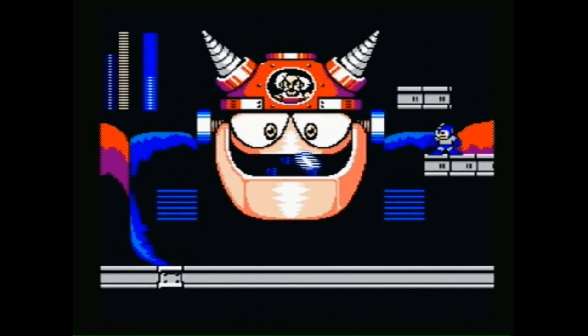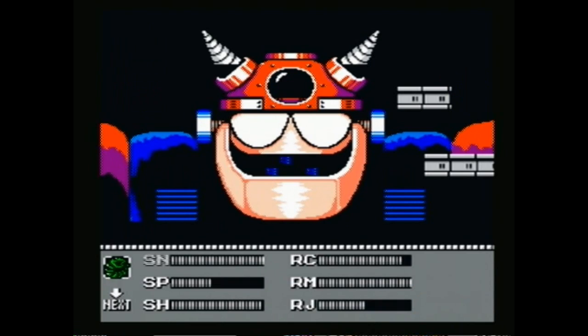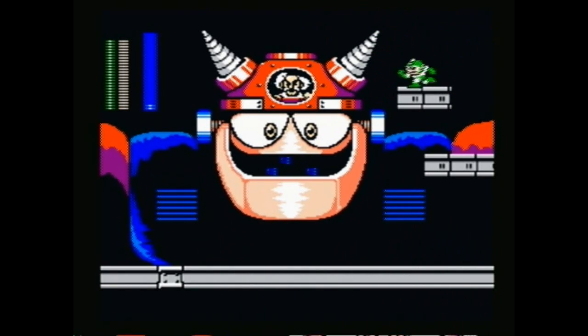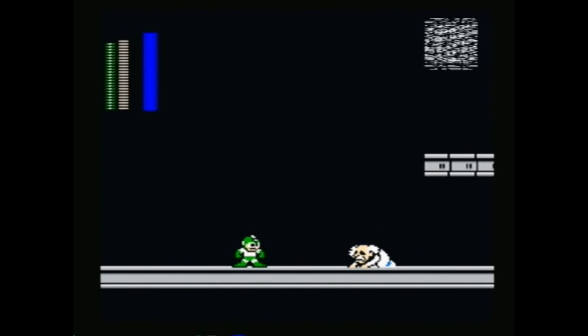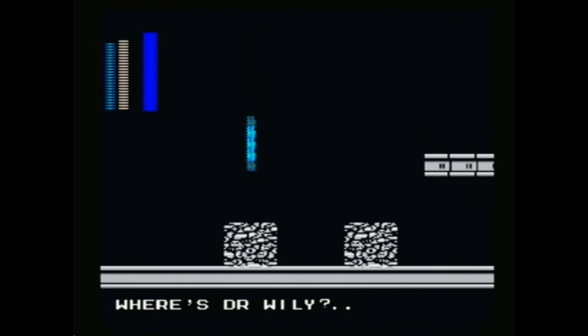And how do we solve our problems in Mega Man 3? By punching them in the face and making them explode. And now we have Wily to deal with. The Mega Buster is not effective - you'll want the Search Snake there. Also, the Top Spin works on that second form as well. And Mega Man does some weird backwards walking and then blocks fall for some reason or another.